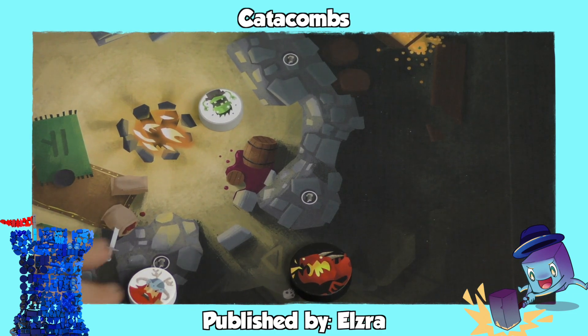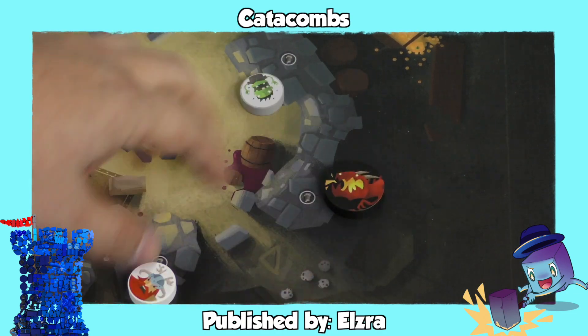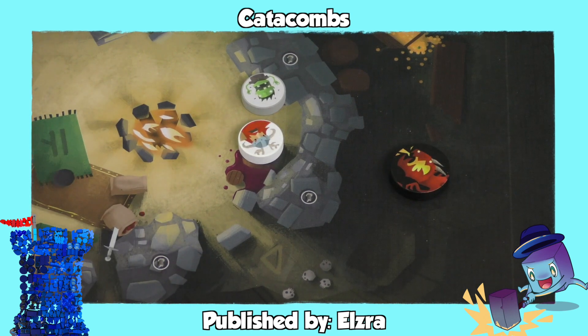Some games use flicking as a combat mechanism. This is Catacombs, where you are flicking discs, and when you hit another creature or monster, you will do damage — although there are special abilities. Some creatures have small discs they can flick; some creatures can flick multiple times. There's technically zero luck in the game, but it's based on how good you are at this dexterity element.